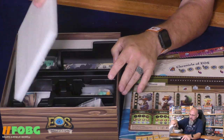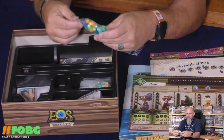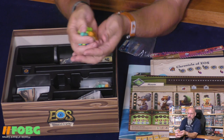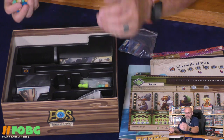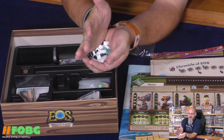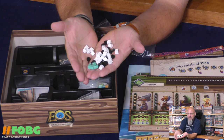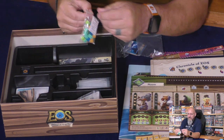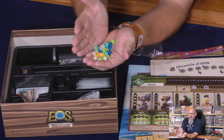We have some more styrofoam dividers here, and these are neat little pawns made out of wood - I like it. We have some cubes - oh, some of them are discs. And then there's a kraken model, or some type of tentacle beast model, so there's some white cubes, some black discs, and that little monster thingy there. These other ones look like they're going to be player cubes of some kind - wooden as well.